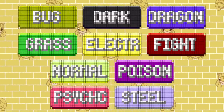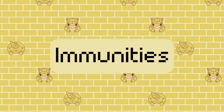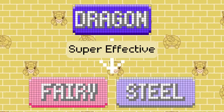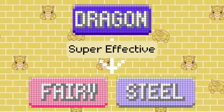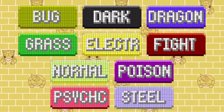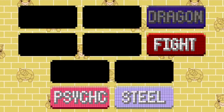One big reason these types are helped is because of the removal of immunities. As I mentioned earlier, there are no type immunities in inverse battles, so a type like Dragon gains an extra super effective hit off a Fairy, in addition to hitting Steel which naturally resists it. Of these 10 types, half of them gain one extra super effective hit: Fighting, Steel, Psychic, Dragon, and Dark.